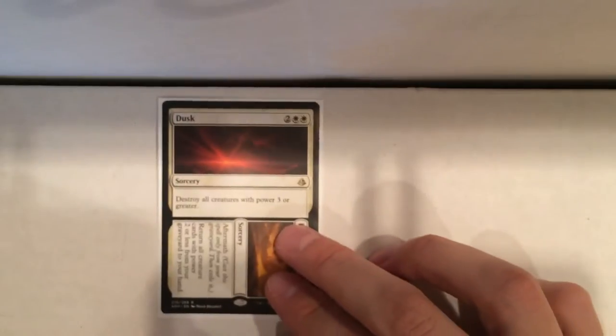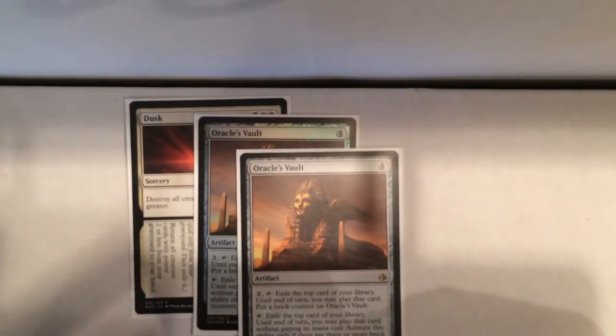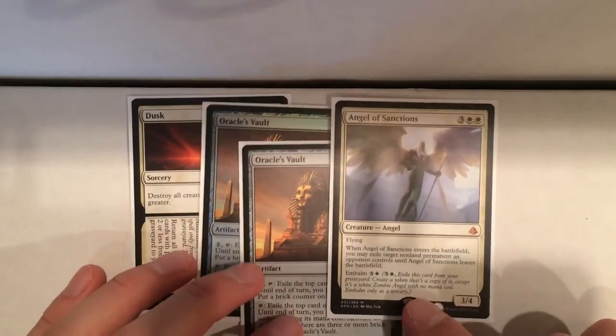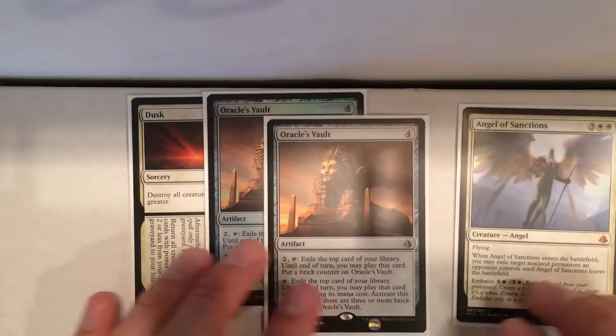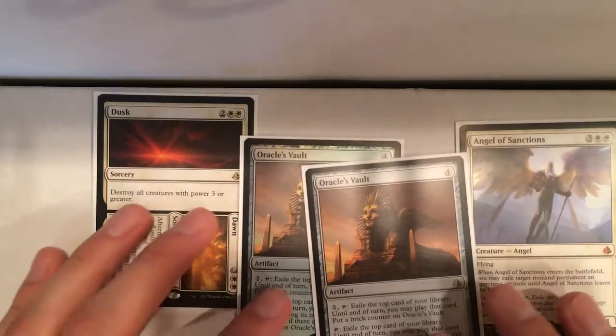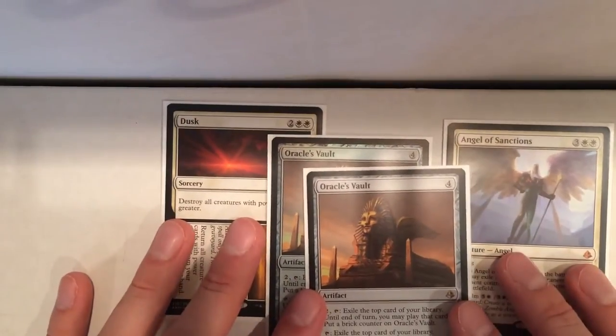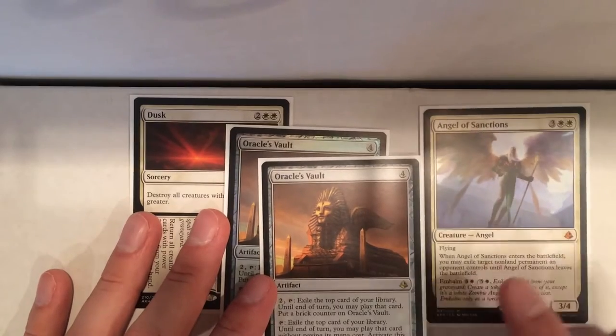So the first pre-release pool I opened, I played a red-white deck. Some of my good rares were Dusk to Dawn. Then I had an Oracle's Vault for my pre-release foil, and then I had another Oracle's Vault in a pack. And then I had a Mythic Angel of Sanctions. I played red as well, so I was kind of red-white aggro. Although these are sort of slower cards, they definitely really helped me out late game.